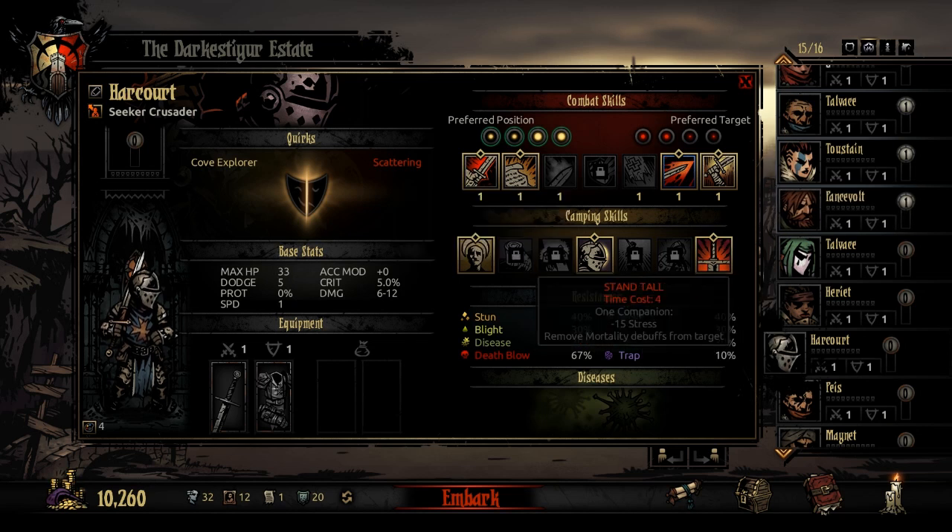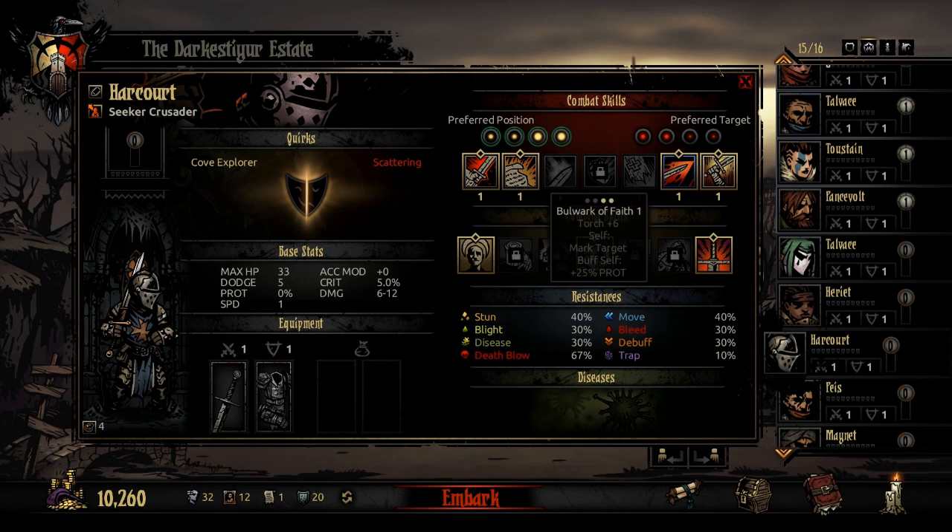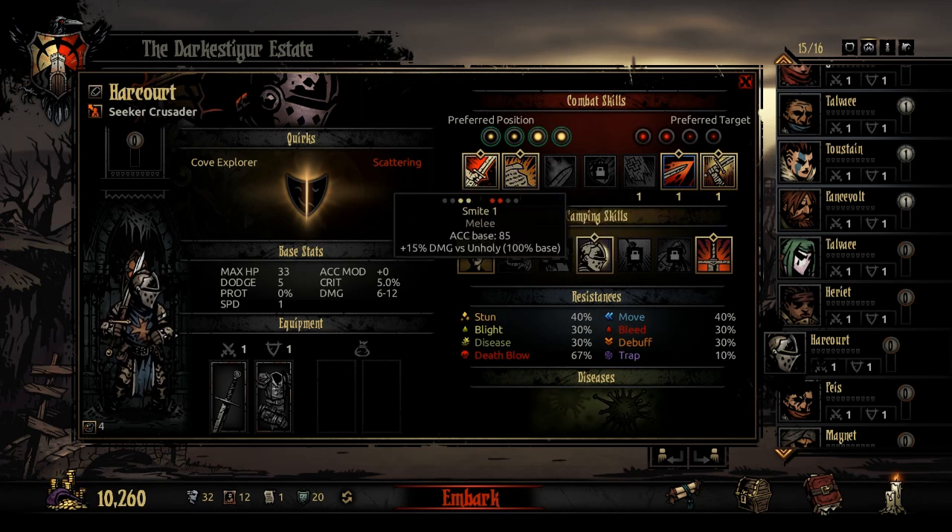Let's cover the skill section. First we have Smite. Smite attacks ranks 1 and 2 and can only be used when the Crusader is in rank 1 or 2. What makes Smite even better is the 15% damage bonus versus unholy enemies. In the Ruins, nearly all enemies are unholy, so he gets a 15% attack boost almost every time — which is why he's really powerful there.